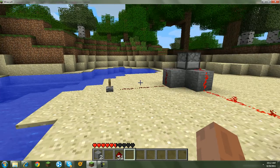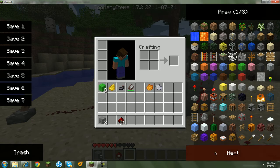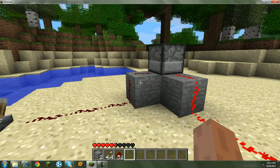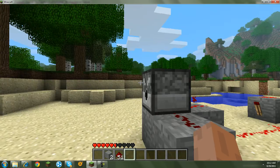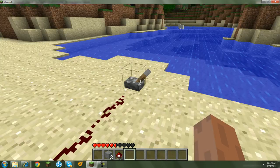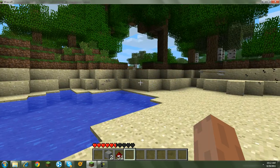Now you've got this rapid fire thing, but it's not going to be shooting very fast. I'll show you right now — put in some arrows. It's going to be slow without it, but you have to switch this lever and it starts shooting super fast.